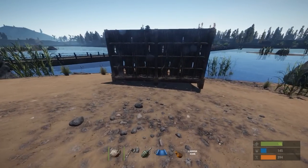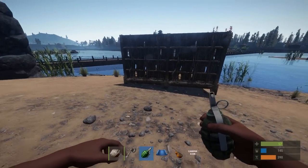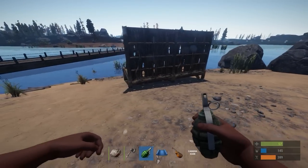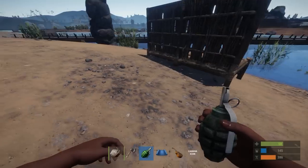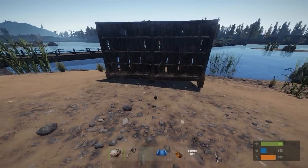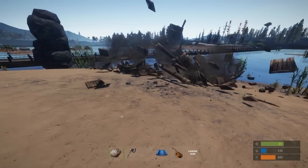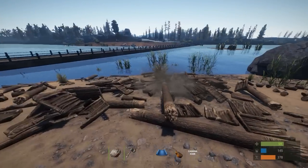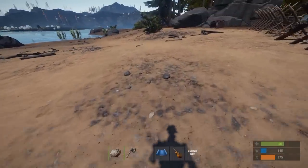Now something else I want to go over is grenades. Grenades were in Legacy as well, so I'm glad they finally added them to the new version of Rust. It's slowly starting to feel more and more like Legacy, which I absolutely loved. I'm just going to throw a grenade right at the twig walls and watch it explode — and there you go. The twig didn't stand a chance but it's still cool seeing the grenade in action.